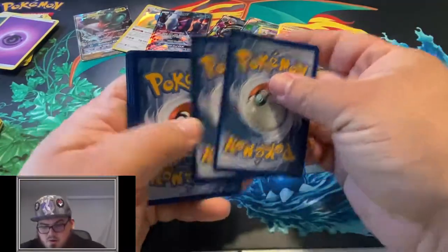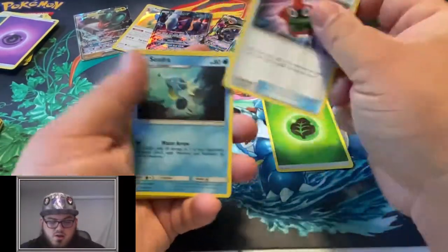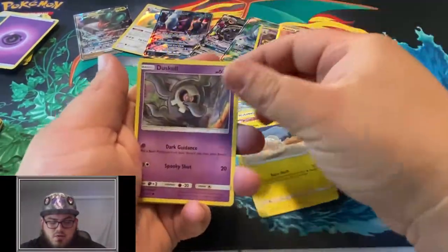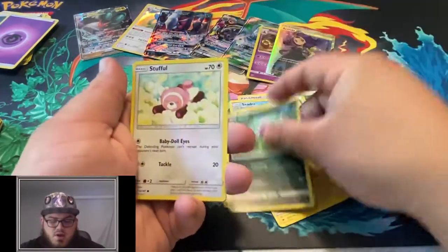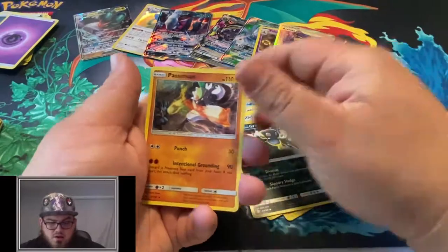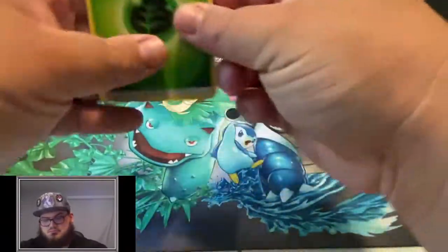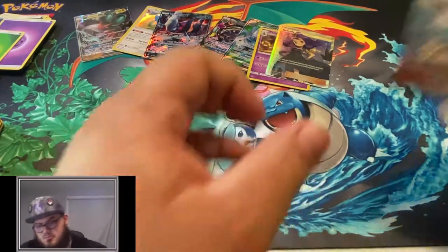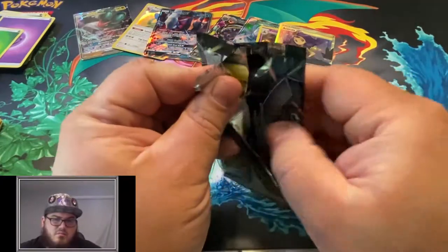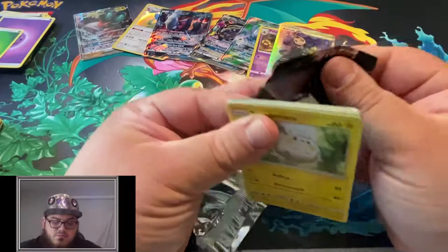Getting a lot better at opening these packs of cards - not to toot my own horn or anything. Rotom, Necrozma, Plumeria, Cutiefly, Tynamo, Duskull, Inkay, Stufful, a Reverse Alolan Grimer, and Kommo-o. That puts us at about five ultra-rares so far in the first half of the box - that puts us on pace to almost catch up to our last box.